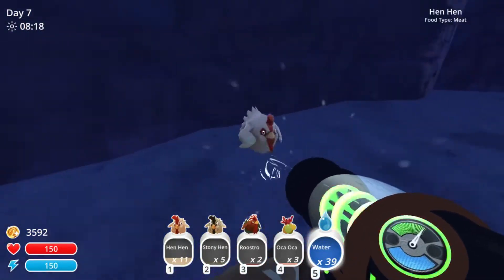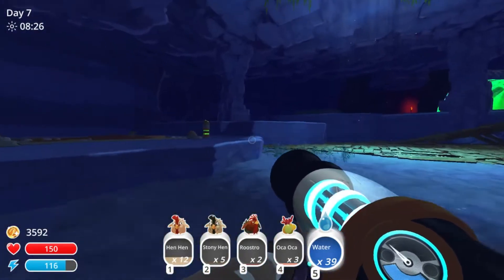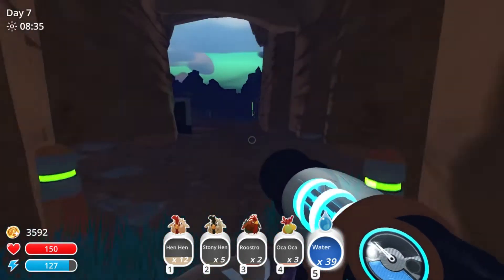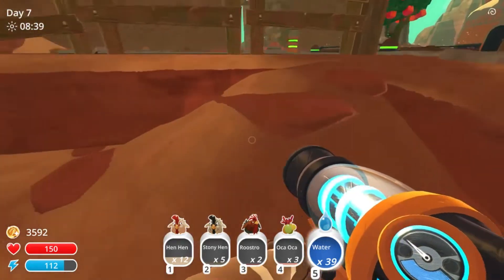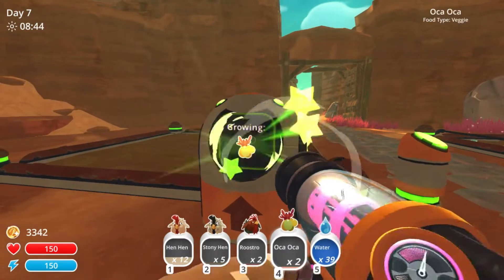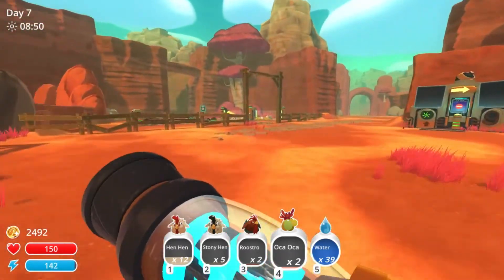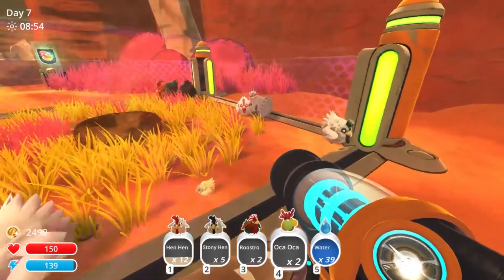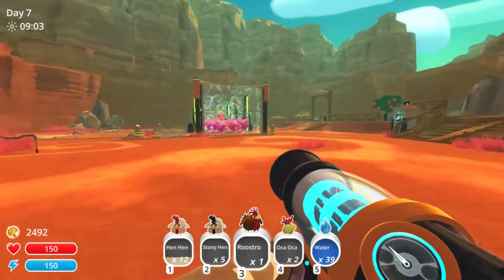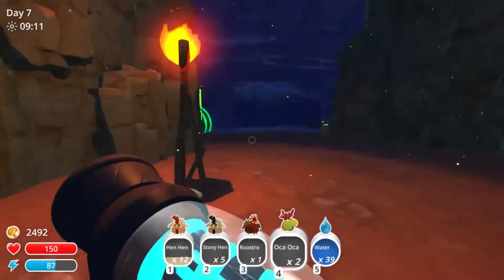If the limitation for 12 heads is universal, then I think what I'm just gonna do is just make them all stony hens. There's really no advantage to having hen-hens over stony hens. We'll use this — I have a lot of gardens, but it's fine because there are a lot of plots in this game. Now we will have infinite Oka-Okas — those things are serious. There's an elder roostro. We have three roostros already. I might just feed this one. We only need the one, so there you go.